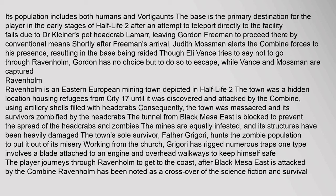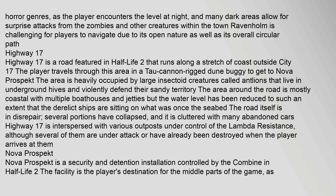Ravenholm is an Eastern European mining town depicted in Half-Life 2. The town was a hidden location housing refugees from City 17 until it was discovered and attacked by the Combine using artillery shells filled with headcrabs. Consequently, the town was massacred and its survivors zombified by the headcrabs. The tunnel from Black Mesa East is blocked to prevent the spread of headcrabs and zombies. The town's sole survivor, Father Grigori, hunts the zombie population to put it out of its misery, working from the church and having rigged numerous traps. The player journeys through Ravenholm to get to the coast. Ravenholm has been noted as a crossover of the science fiction and survival horror genres, as the player encounters the level at night, and many dark areas allow for surprise attacks from zombies.